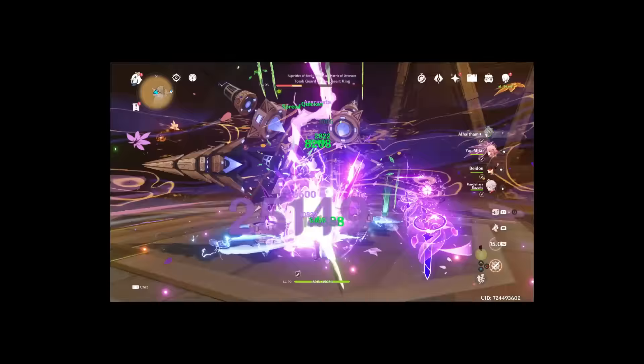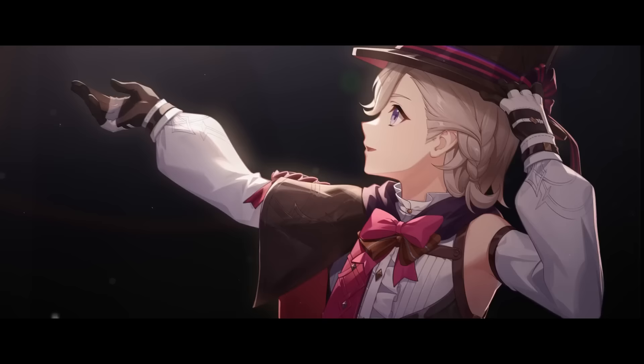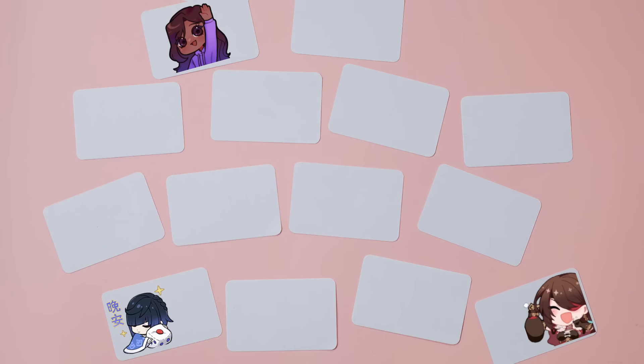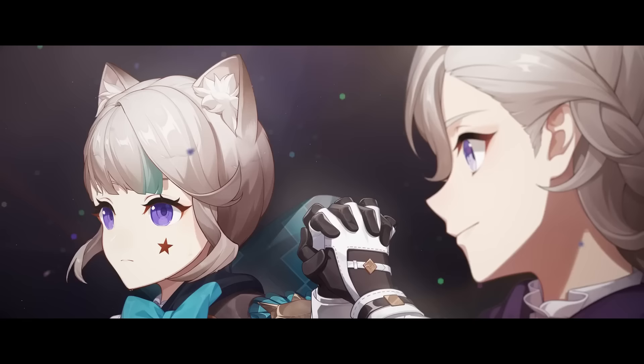Unless you're in the late AR 50s, try and get your AR up as much as you can to ensure you're not held back by any adventure rank locked content in Fontaine. There are a ton of ways to get your adventure rank up: blast through your quest backlog, find chests, unlock waypoints, level up statues, do your daily commissions, fight bosses, and fight in domains. If I missed any other ways, leave a comment down below — that will help new players a ton.